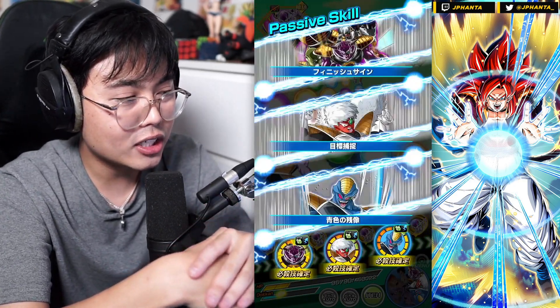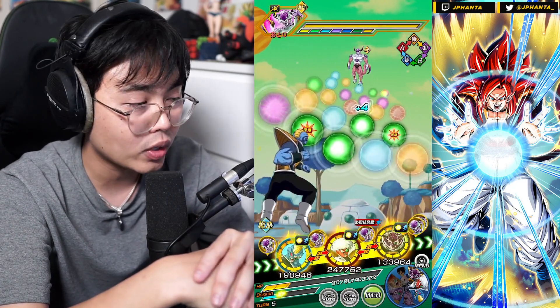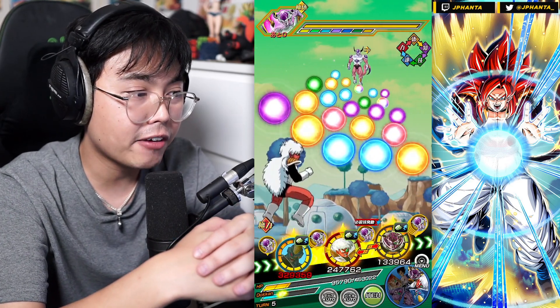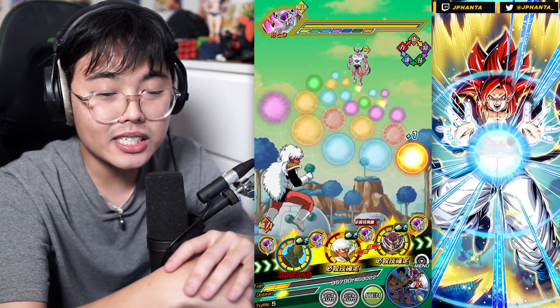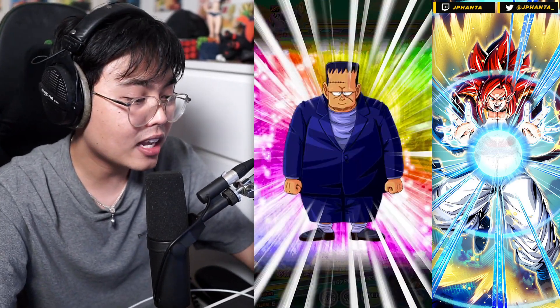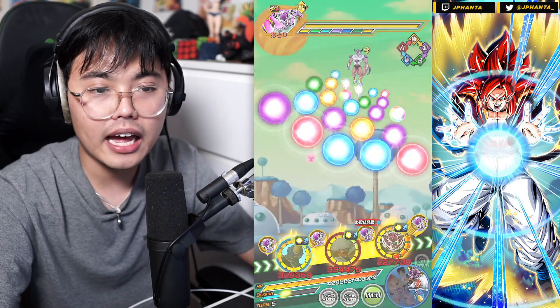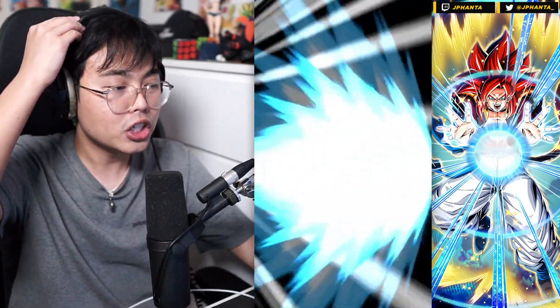Ginyu's leader skill is Terrifying Conquerors, giving Planet Namik Saga category 170% and 3 ki. He additionally leads 30% HP, attack, and defense if they are also in the Space Traveling Warriors category. So he's essentially the first TUR to have a 200% leader — the first LR leader was introduced with the LR Year 7 units, being Super Saiyan 4 Gogeta and Super Saiyan Blue Gogeta.